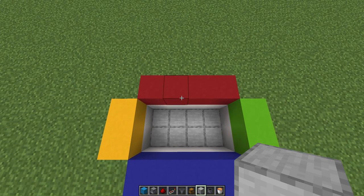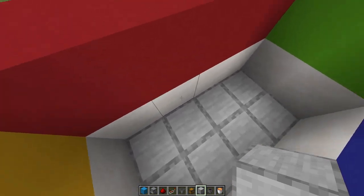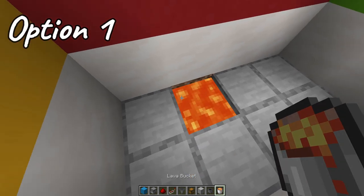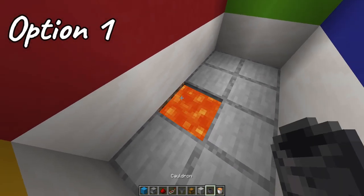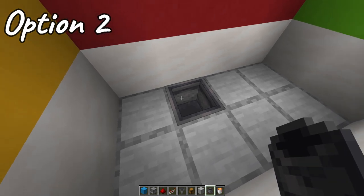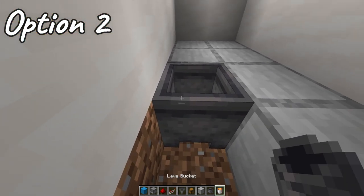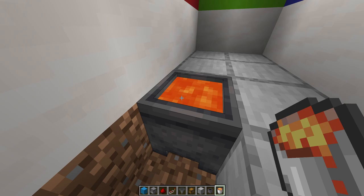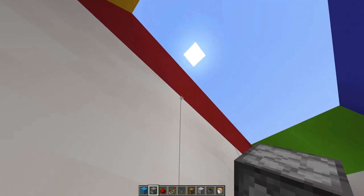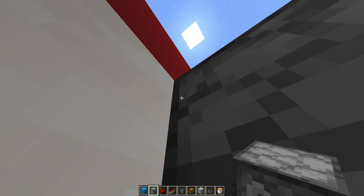Once you have that set up, go straight to the middle, to the left, go about one block in, and break that block. For option one, the old school way, you place a bucket of lava inside. For option two, to make it fireproof, place a cauldron inside and then a bucket of lava inside that cauldron.